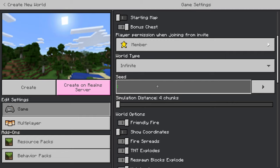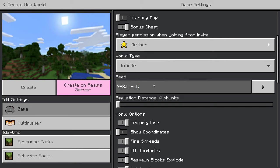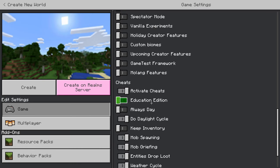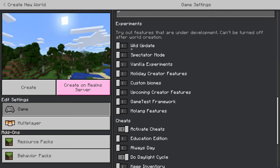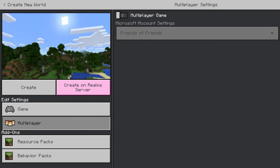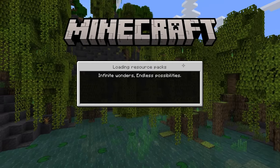Enter this specific seed: 982 period LL hyphen M capital K. That's all you need. Turn off the mob loot and make sure that everything else is on — all the cheats — and turn on the Wild Update. Don't touch any of these. I'm turning off multiplayer so my friends can't join, but you can do this with friends.